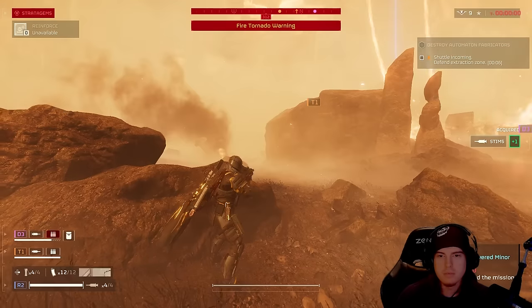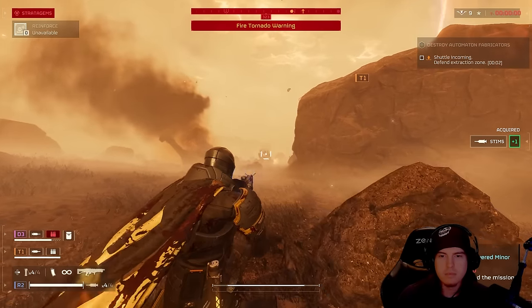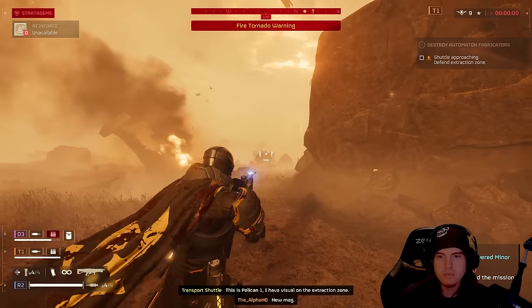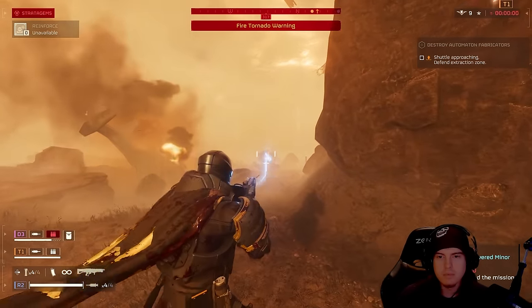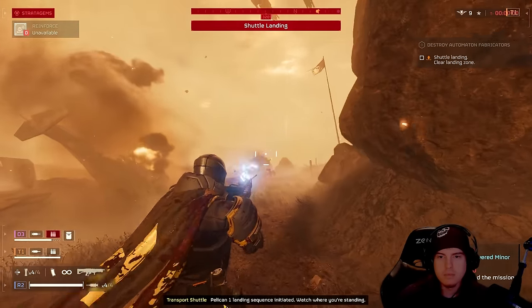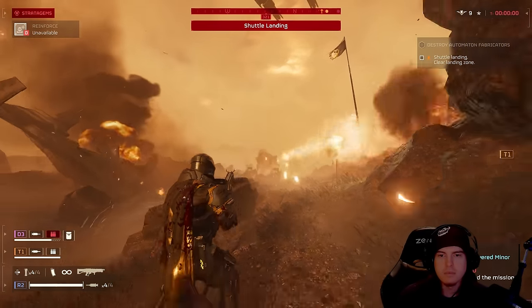The Eruptor — a devastating force, one of the best primaries you can use in Helldivers 2 right now. But that's enough talking about the most overpowered weapon in the game when it comes to the primaries. Let's talk about the stratagems that'll accompany this overpowered weapon, as everything will just be complementing that of the overpowered Eruptor. For full disclosure from Reaper Incorporated: the stratagems will 100% be helping and compensating for the weak aspects of the Eruptor.